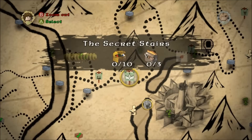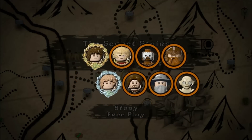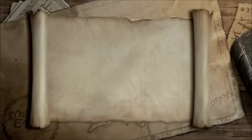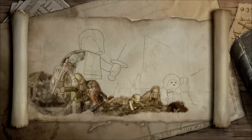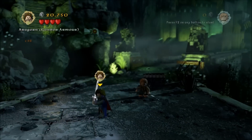Welcome to The Secret Stairs. We're going to get 10 minikits, 3 treasures, 1 mithril recipe which is the mithril squeaks sword, and then a red brick for x10 coins. A couple of the treasures are also quest items and I'll show you where to get all of those at the end.